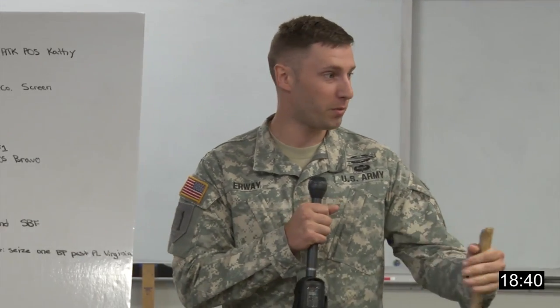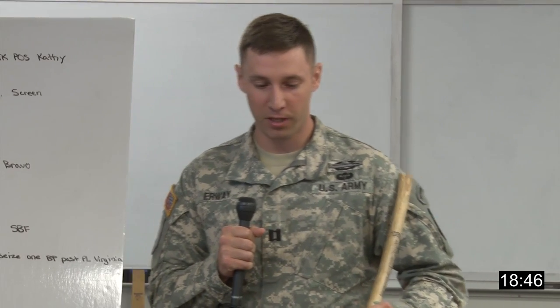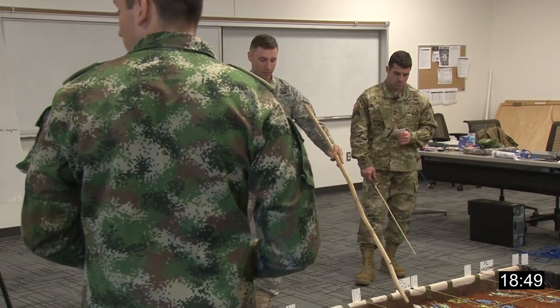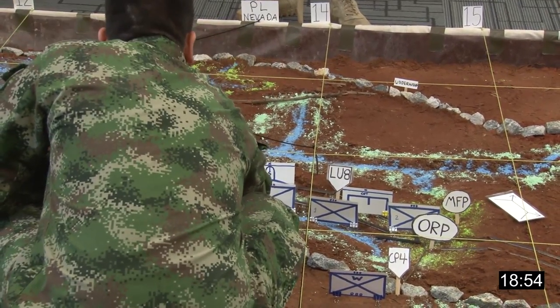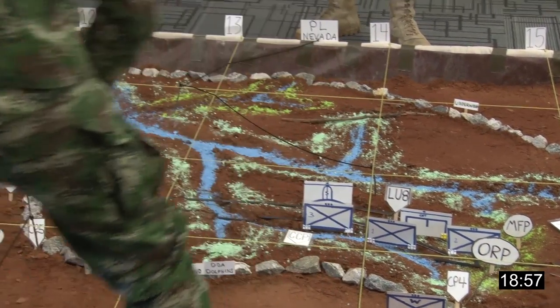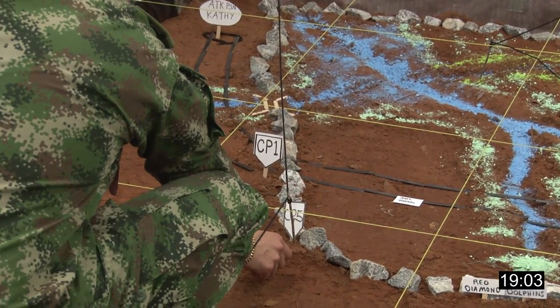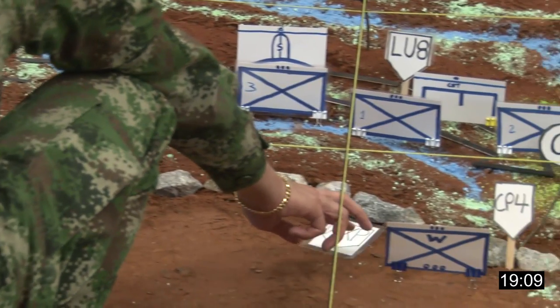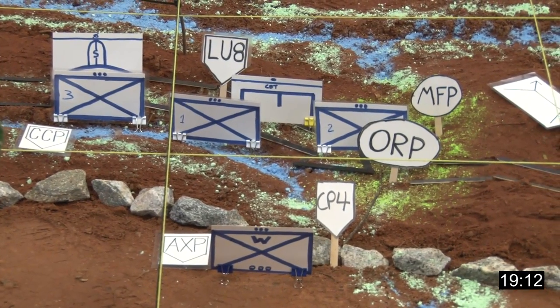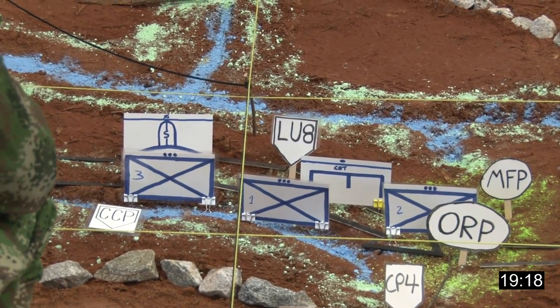Bulldog 7 — sustainment during the move phase: accompanying trains will be located at Alpha Alpha Nate. Immediate CCP will be located with me with third platoon in the rear of the formation. The AXP will follow Delta platoon down to Checkpoint near Attack Position MADI, and then as they progress after link-up, move to Checkpoint 4. If we need to get anyone out of the vicinity, we'll move the CCP location to Attack Position Kathy.